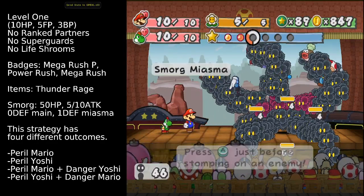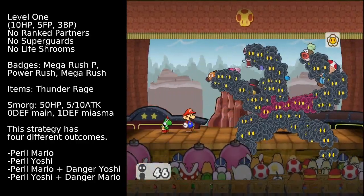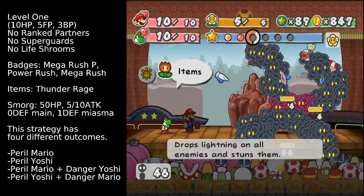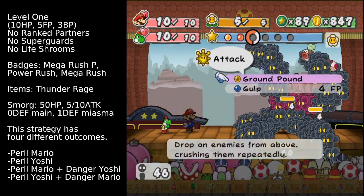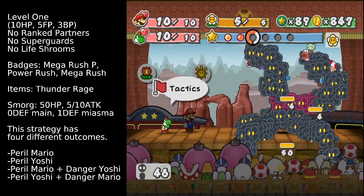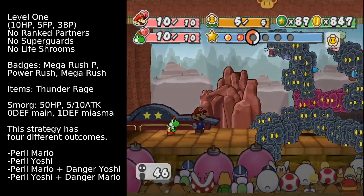The first thing we do in this fight is jump on one of these to take it out. Yoshi can't really do much since the tentacles have one defense, so his ground pound can't take them out. Goombella also doesn't do anything in this fight. We need to save our Thunder Rage for a little bit later, so Yoshi can just appeal.